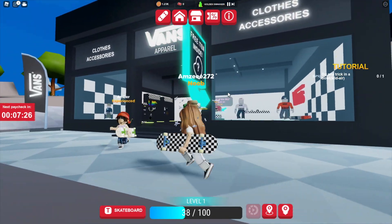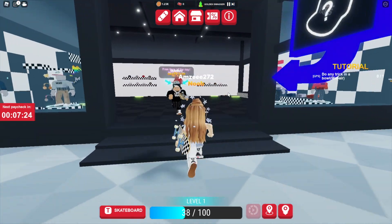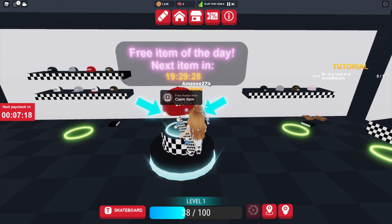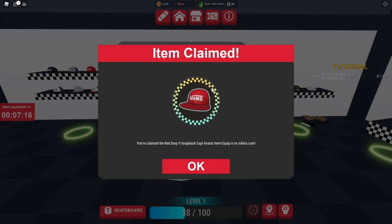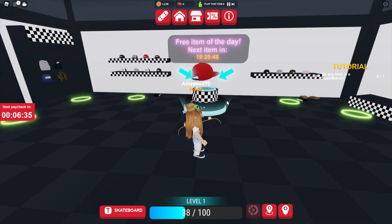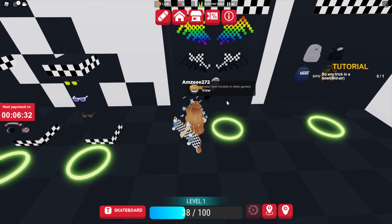Let's head into this clothes accessory store as it says there's a free item inside. We have a free hat at the back here, and if we press E we have claimed our free Red Drop V Snap Back Cap — we also got a badge awarded to us as well, so we can equip that for our avatar.